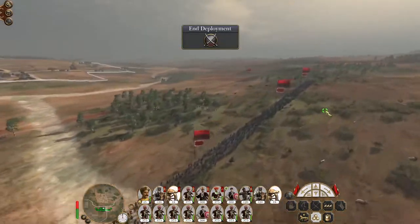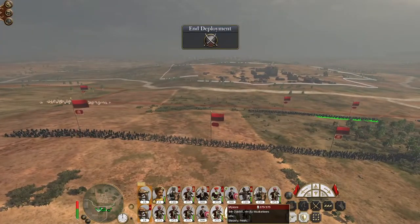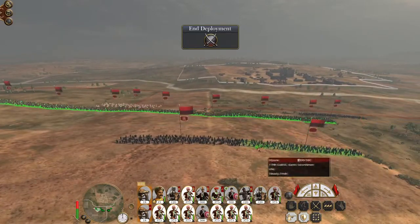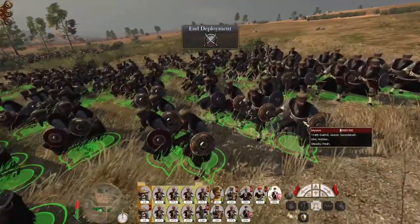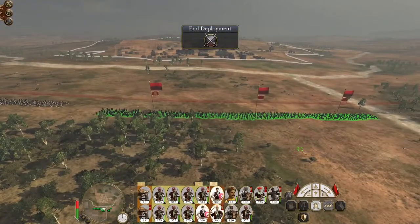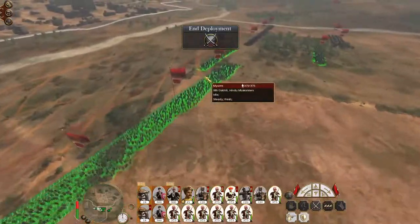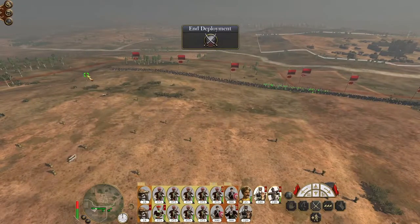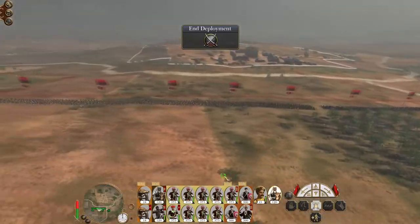Deploy my guns on this high ground. Their force is mostly militia but they have mortars, so keep my musketeers wide to go around the town. There are some Islamic swordsmen - they're pretty good, like Hindu warriors but a significant upgrade and significantly cheaper. We are going to advance up aggressively because mortars are bad, mkay.